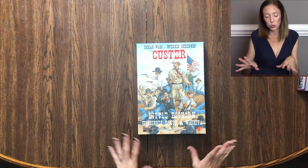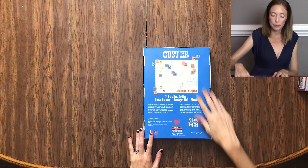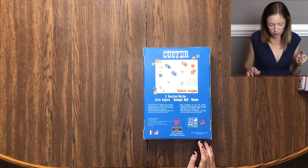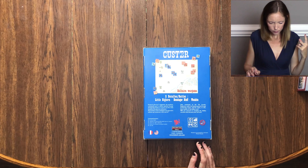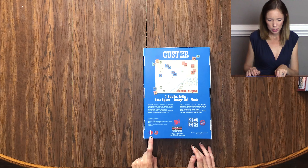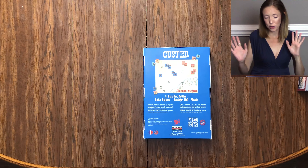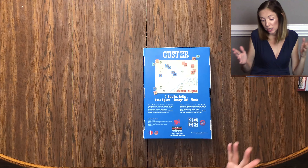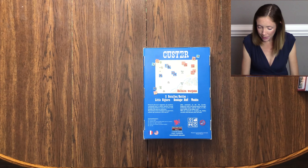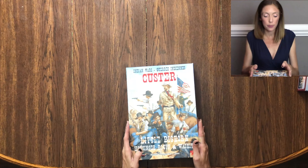There's the front of it — pretty cool artwork that definitely takes you back to those times. The back has an example of gameplay and lists the contents: three maps, one pre-cut counter sheet, one rule book, one scenarios booklet, and one die. It's in French and English. It has a complexity of four out of ten, for ages 12 and up, one player, and takes 60 to 180 minutes to play.